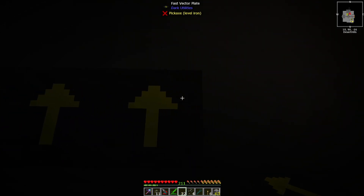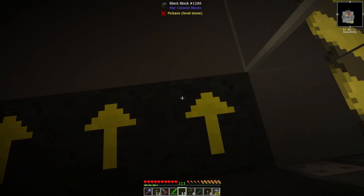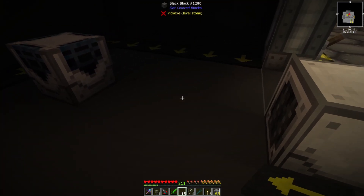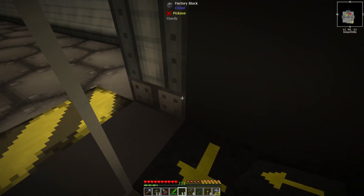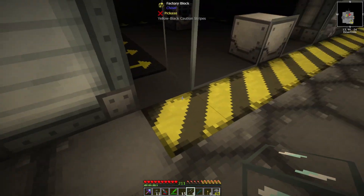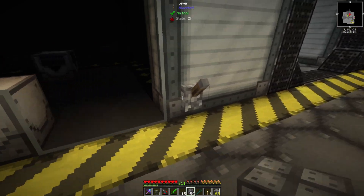With these vector plates, if you don't know — if you hold shift as you're walking over them, they won't actually affect you. But if you let go, it's fun times. It's not as fun with just a single one, but once you have a whole room full of them, it can get a little bit frustrating if you forget about that.